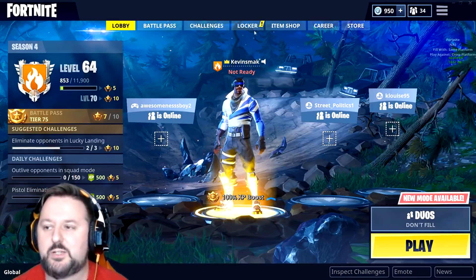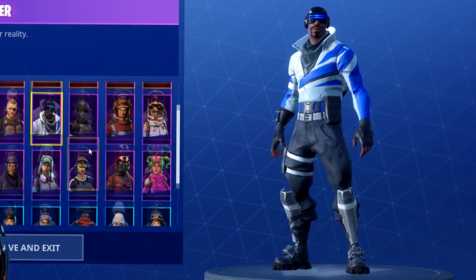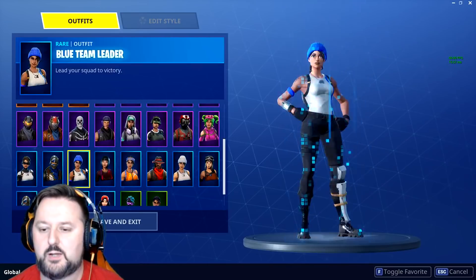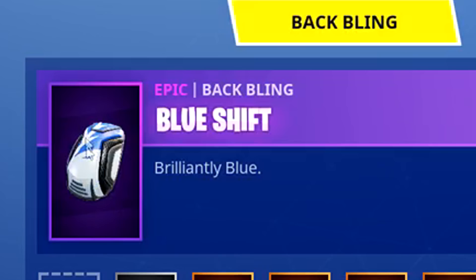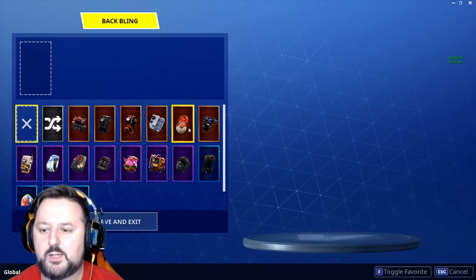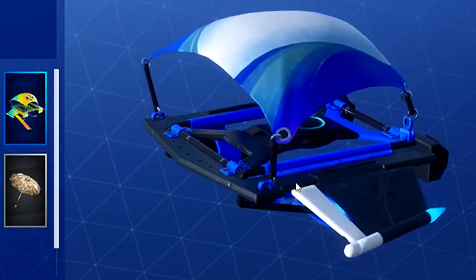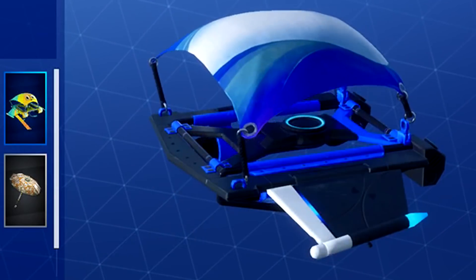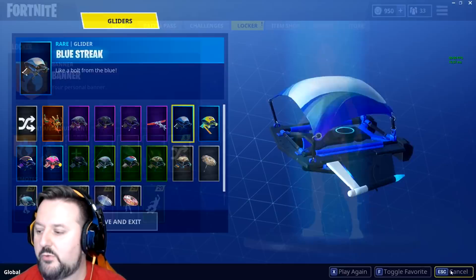So we're going to show you how to get this character here, and you can also get this character here if you haven't got her in the past. There's the Blue Shift — that's the bag you can get right now — and if you haven't got her in the past, the Blue Streak. So if you haven't done either of these, you could get both of them.